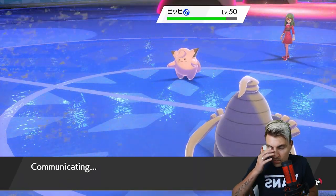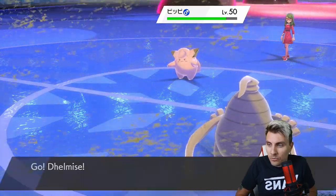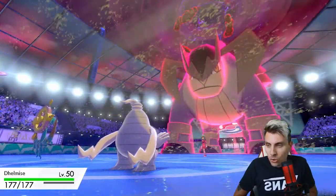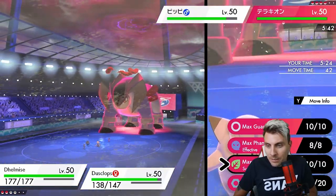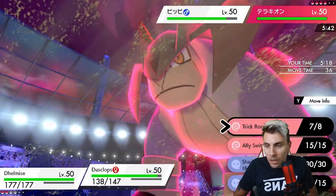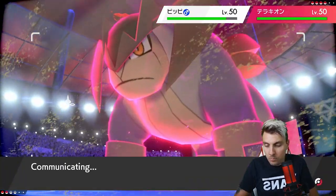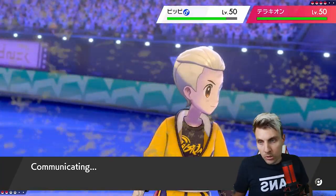We've lost a lot of resources but I still don't feel like the match is out of our control. The timeout on turn one really didn't help at all. We'll go Steel Spike into Clefairy - what are they going to switch in? The defense boost alone is going to help us more than anything. Importantly, we're not procing a Weakness Policy on their Terrakion, which is the most important thing right now.